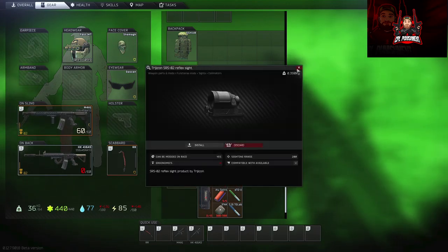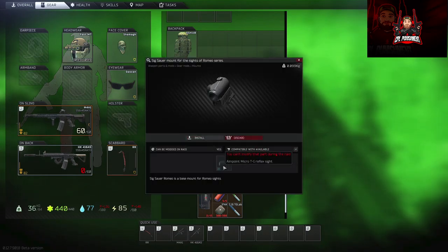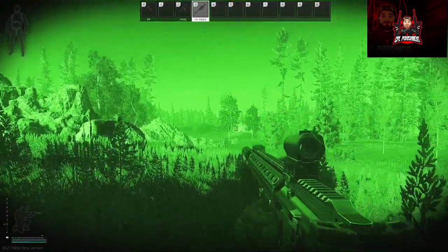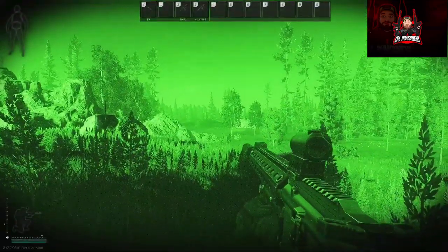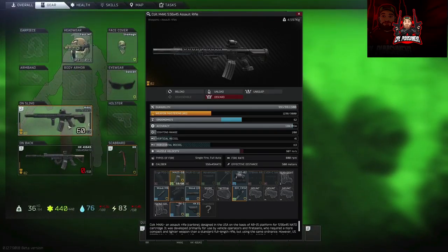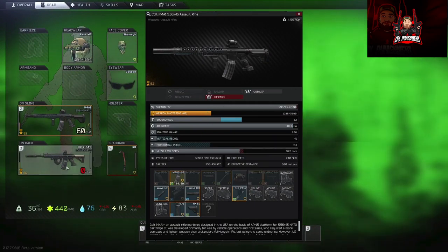The Trijicon SRS reflex and the Aimpoint Micro — both pretty stock standard. The Aimpoint Micro is good to go, and the SRS is also really good. Both are solid choices for night time.